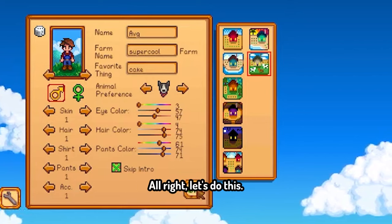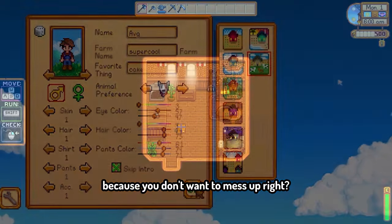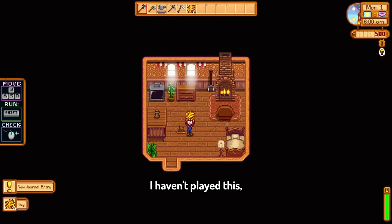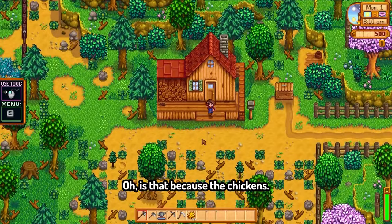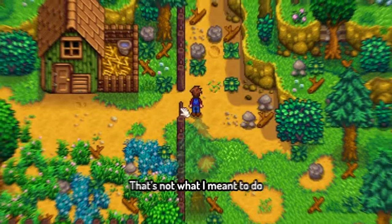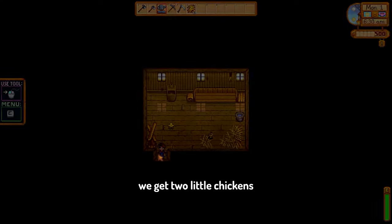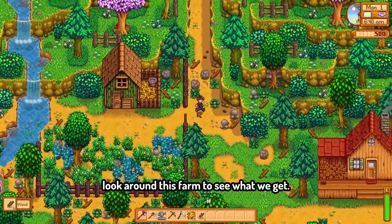Let's do this. It's always a hard choice deciding which farm to start with because you don't want to mess up. So we got hay — interesting, they give you hay. Oh, is that because of the chickens? You start with two little chickens. Okay, let's take a quick look around this farm.